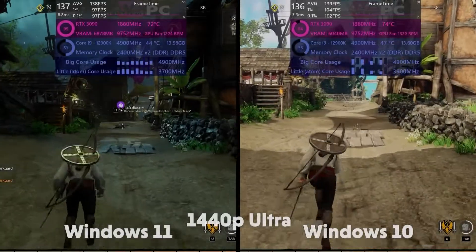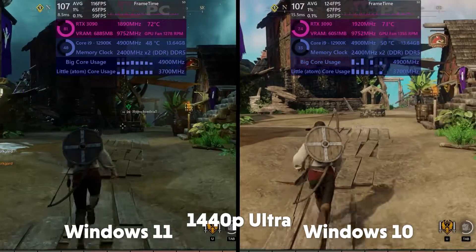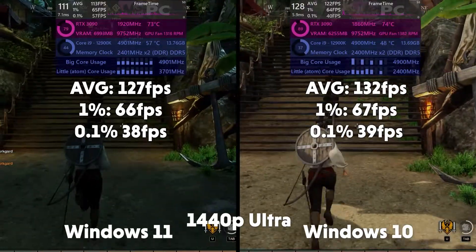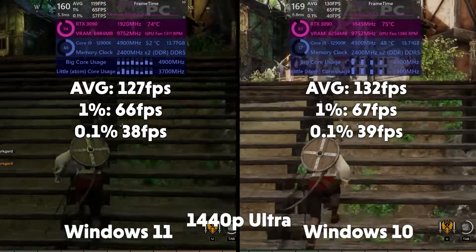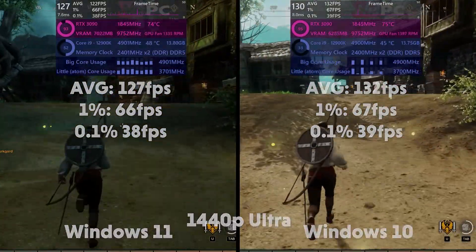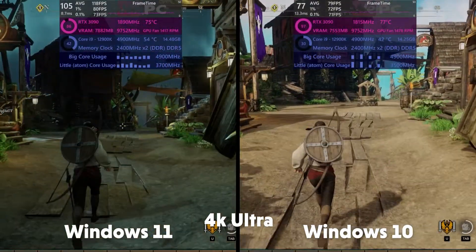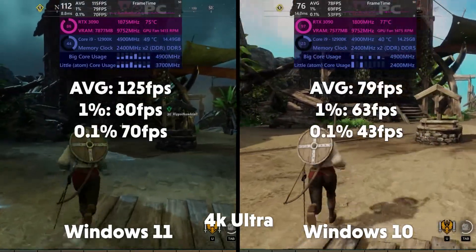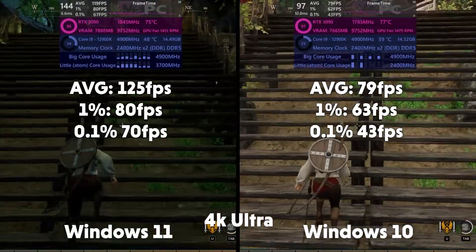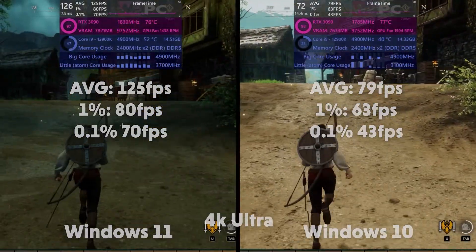New World is vastly different. Core utilization again is really poorly optimized and the FPS numbers reflect that. We get an average of 127 FPS, 1% of 66 and 0.1% of 38 for Windows 11. And Windows 10 giving us 132 FPS, 1% of 67 and 0.1% of 39. In 4K, 125 FPS average, 1% of 80 and 0.1% of 70 for Windows 11. And averages of 79 FPS, 1% of 63 and 0.1% of 43 for Windows 10.